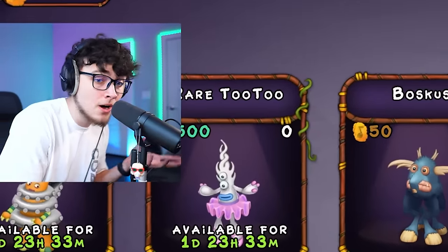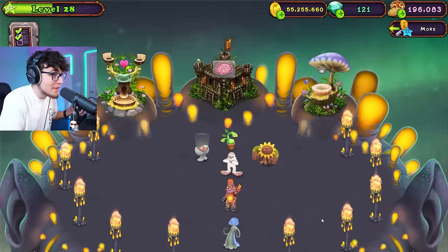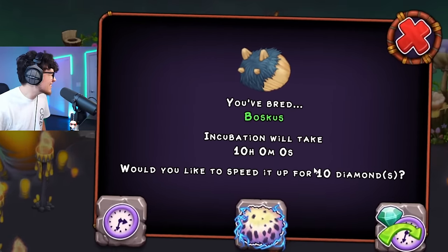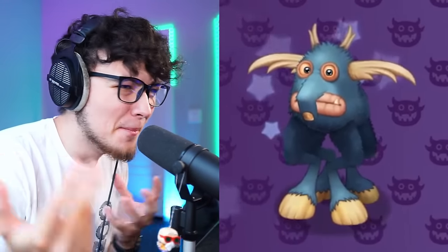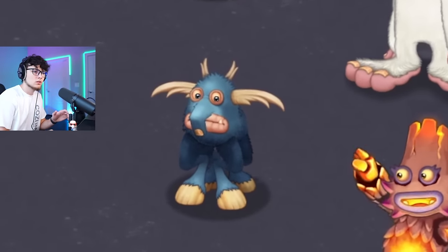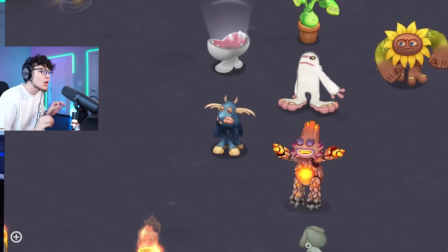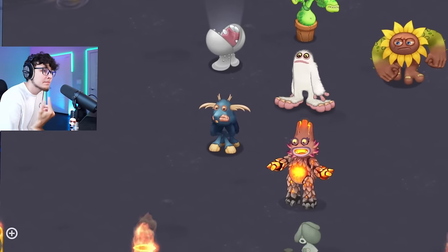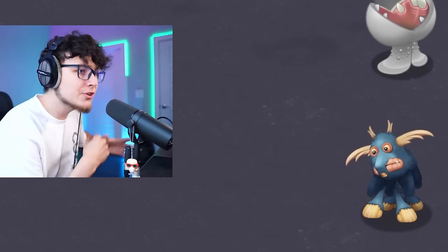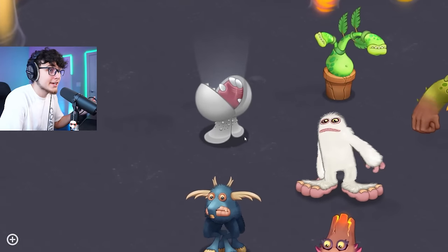Next up is Boscus — another new monster. I've only ever gotten him on Dawn of Fire so this is my first time hearing him on the actual game. Mammoth and Kana breed — do we get him first shot? Yes! We got Boscus! I really like the design of this monster too, he looks like a moose or something. I have no expectation of what he's about to sound like. He's kind of in sync with Mammoth but at a different tone — he's got a nice little bass hum.